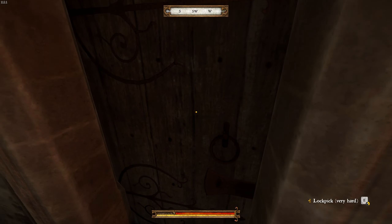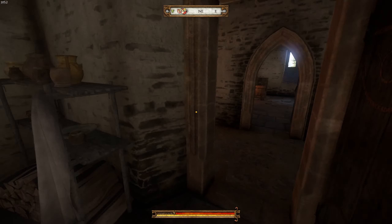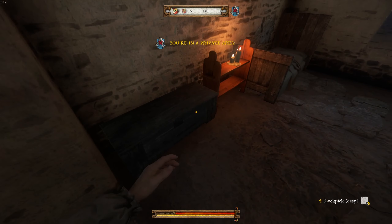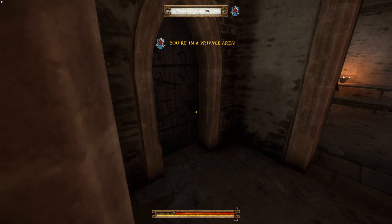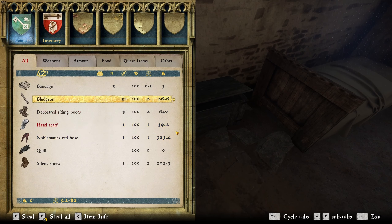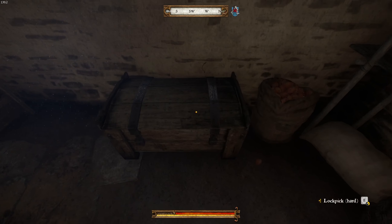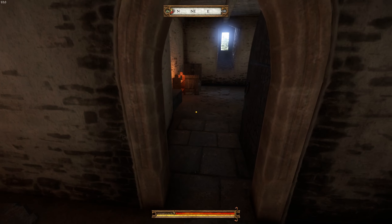We're going to go down the hall. The second door on your right is very hard as well — there's nothing in here, but if you need the lockpicking XP you can do that one. If you make a left, there's an easy chest with a couple pieces of clothing worth a little something. And straight at the end of the hallway, there are two more chests: an easy one with some decent clothing, and a hard one at the end of the hall that doesn't usually have anything good. That's it for the ground floor.